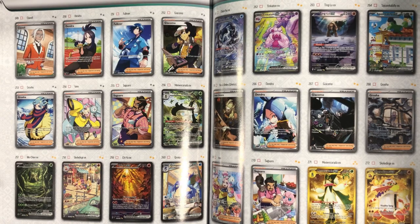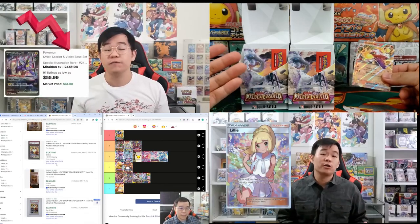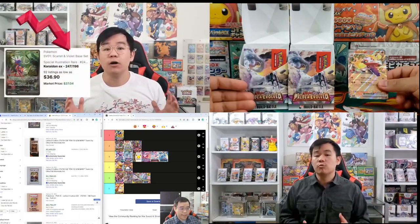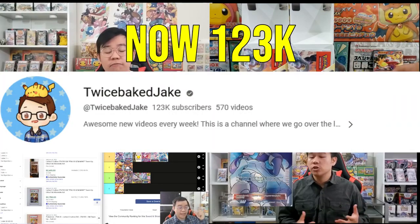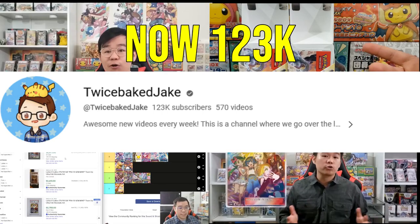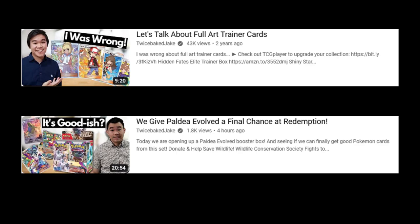Why is Jake trying to make it seem harder to pull a specific card? Influencers like Twice Baked Jake twist these numbers to encourage or discourage followers from opening a set based on their financial interest — lowering prices when they want to buy, and pumping prices when they want to sell. By discouraging his 122,000 subscribers from opening this set, it reduces supply on the secondary market, keeping prices from dropping. In the meantime, influencers like Jake scoop up cards before walking back their previous statements.